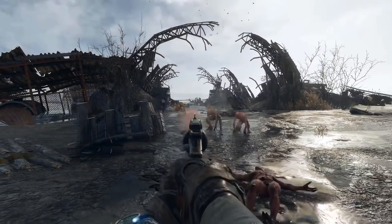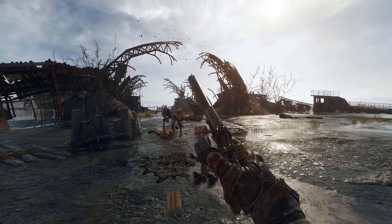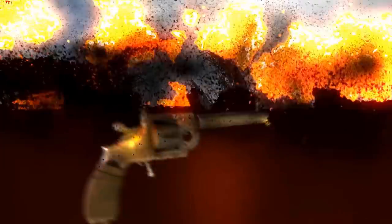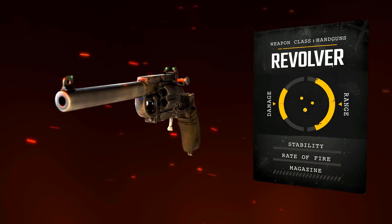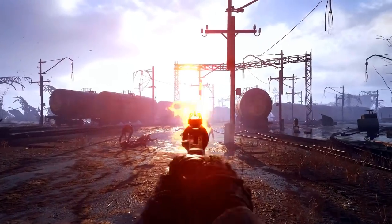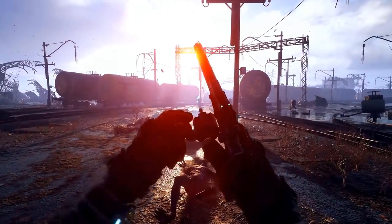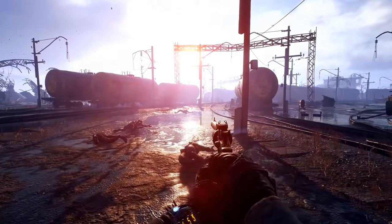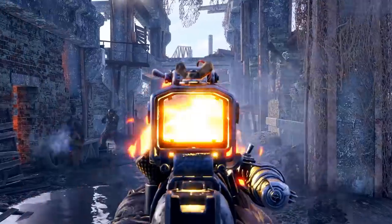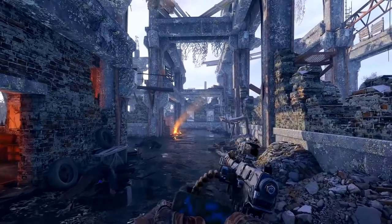The first weapon class is the handguns — probably the lower tier class in Metro Exodus, but nonetheless one of the more versatile weapon classes in the game. You can see here we have a standard six-shooter revolver, and the amount of different things you can change on this weapon to turn it into countless other weapons for different situations is astounding.